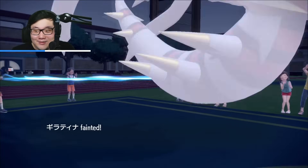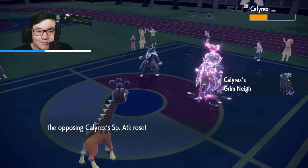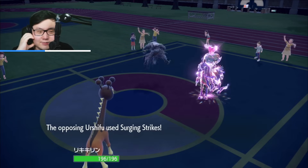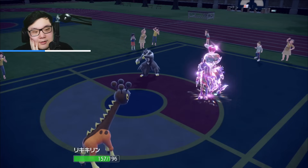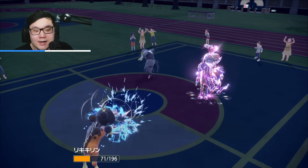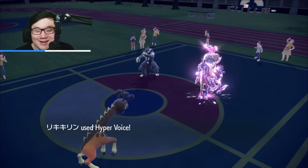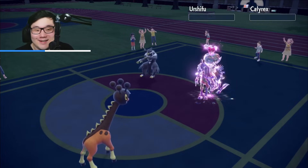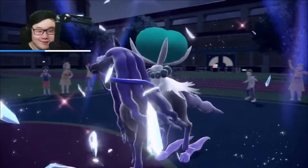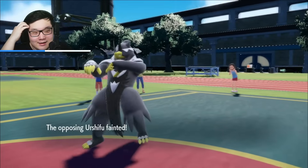I really thought Shadow Sneak would KO, but maybe there's some investment. Then again, it used to be a four-times effective move and now it's only neutral. They're not Choice Locked on Urshifu — they go for Surging Strikes, but it's nowhere near enough to knock out Farigraf. Choice Specs Hyper Voice is too hard to switch into, and we pick up the knockout on both Pokemon. I'm in a 2v3 situation with Terra still available — absolutely fantastic.